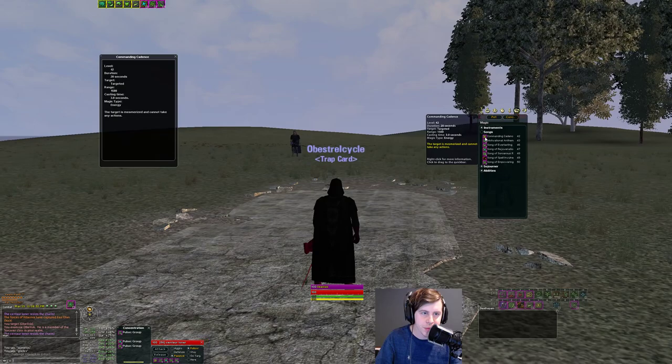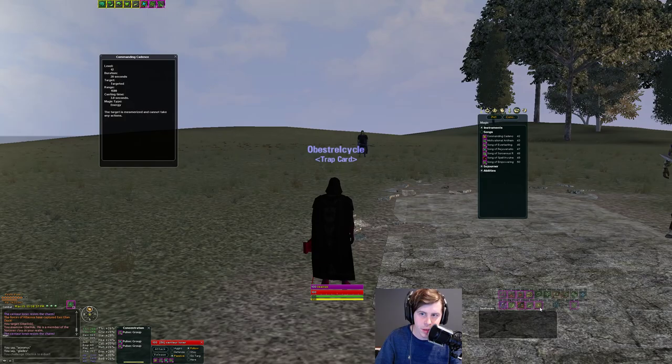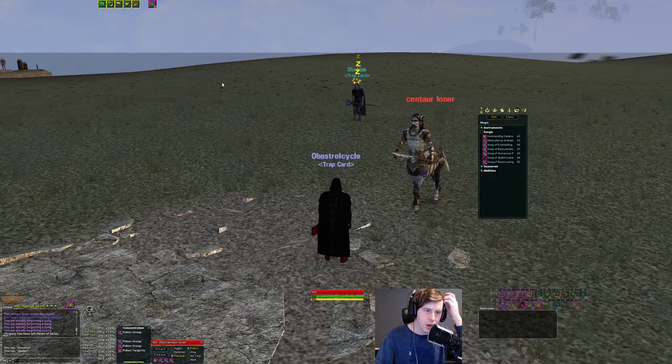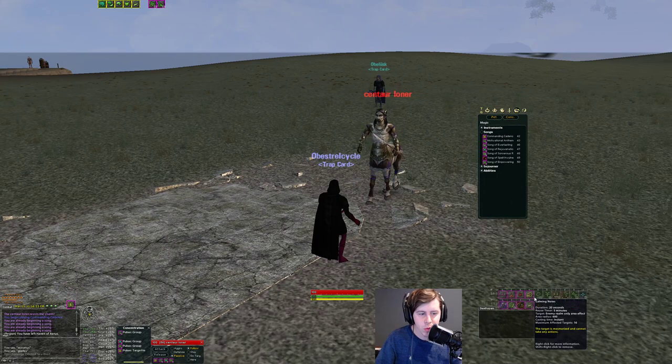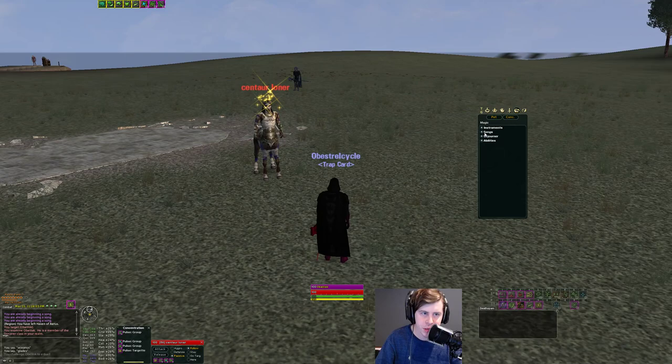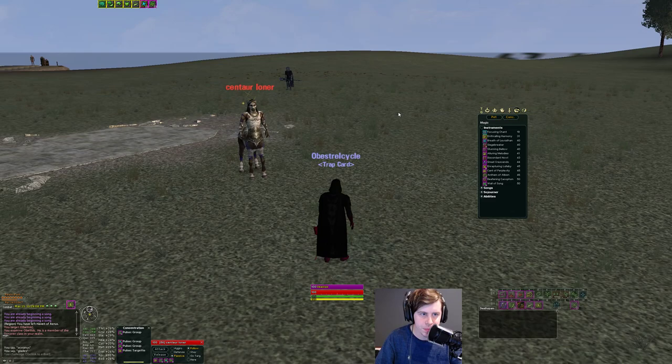One of the most important abilities in this spec line is the Flute Mez. It's a single target ability — a song you can cast on the move. You can be interrupted from it, similar to the temporary buffs. It's really good, and I'll get into the individual dynamics later — it has some interesting characteristics and ways you can play around with it.